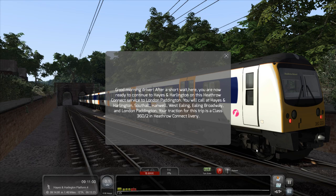Good morning driver. After a short wait, you are now ready to continue to Hayes and Harlington on this Heathrow Connect service to London Paddington. You will call at Hayes and Harlington, Southall, Hanwell, West Ealing, Ealing Broadway, and London Paddington. Your traction for this trip is a Class 360/2 in Heathrow Connect livery.